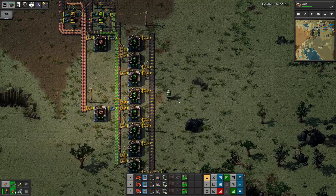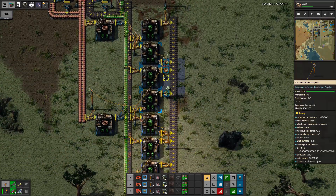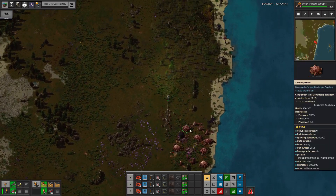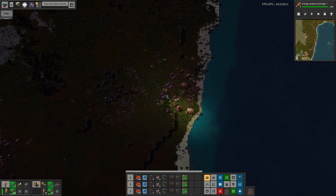I go back and automate efficiency modules. This should reduce pollution and make me a better neighbor. Okay, so I'm not a very good car driver, but a tank is kind of hard to screw up. I have a fun time demonstrating my new toy to the neighbors.